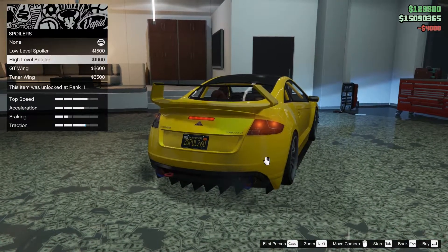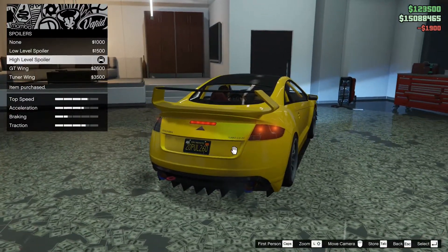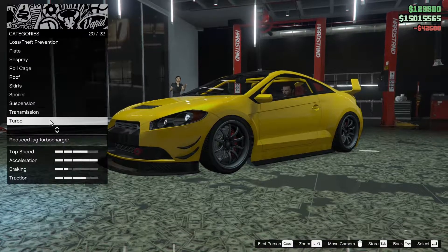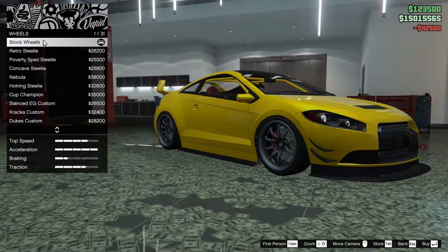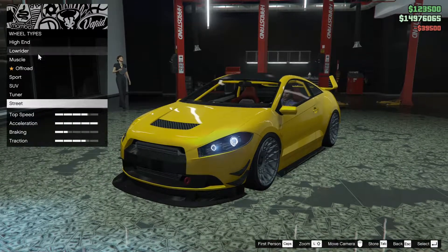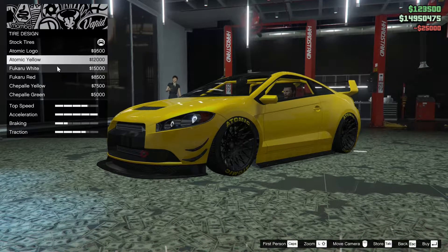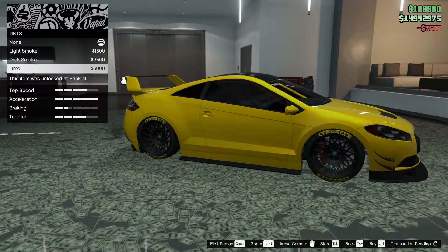For the spoiler, there are quite a few different options. My favorite is the high-level spoiler, which is what we're going to be putting on the car today. For the suspension, we can drop it all the way down. Transmission — we're going to upgrade that. And the turbo, of course. For the wheels, we can do a bunch of different stuff. I'm thinking I want to try out these new rims on the car — I think they suit it. We're going to go black on those, with bulletproof tires. For the tire design, I'm going to go with the Chappelle. For the windows, tint them all the way out.